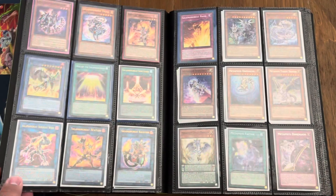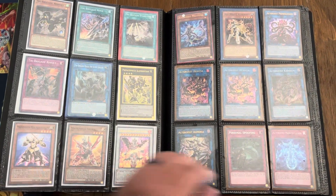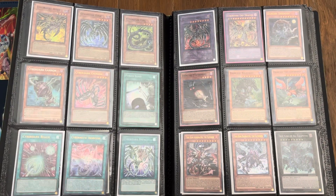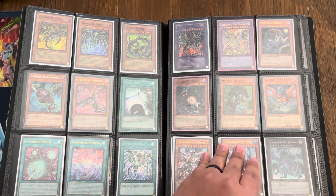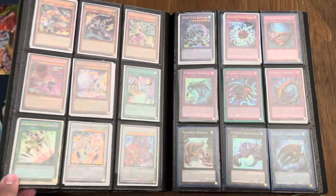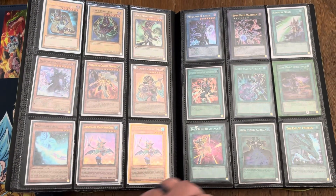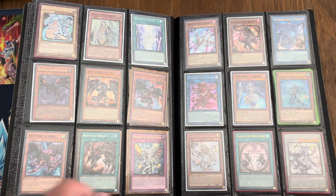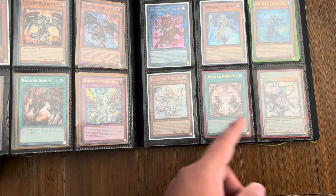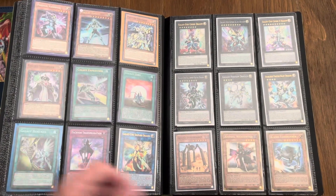There's so much going on down there — I'll try to point out stuff that I see just to make sure you're aware. I know there's a Super Polymerization, Power Bond. I hope the Paleos come back. There's an Ice Ultra, Atomirachis. Tear Laments, and I picked up some White Woods, or White Forest cards — just one of each of those.